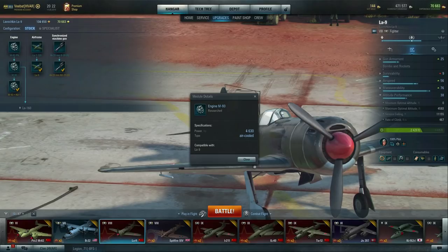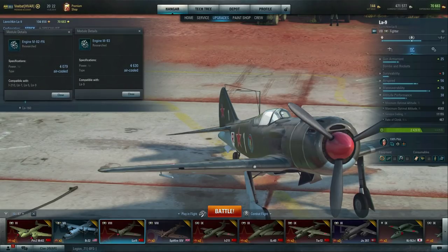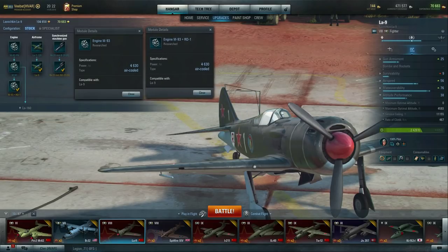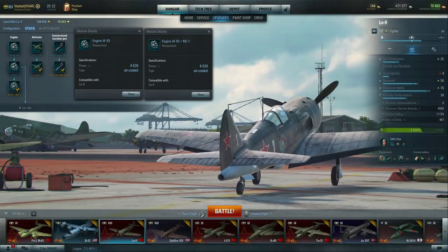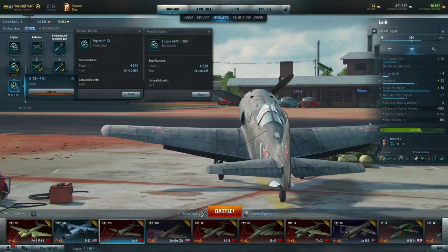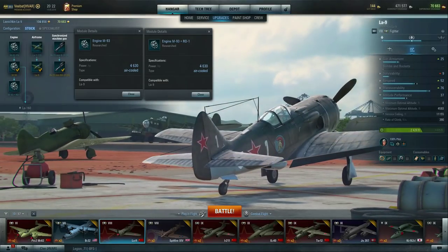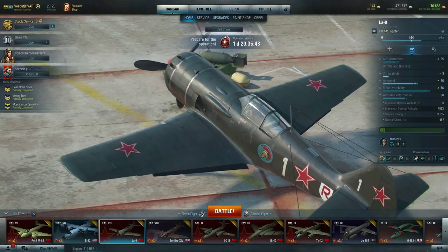Let's take a look at what I was talking about with the engine. The second engine we unlock — which isn't shared with anything, by the way — allows us to get 4,630 horsepower, about a 550 horsepower increase. Then I grab this next engine and I'm like, wait, there's no increase — well, it's because it just says it's plus the RD1, which is what you see mounted down in the tail. Oddly enough, it doesn't affect maneuverability at all, even though you're losing part of your rudder section. When we look at the difference in climb rate: with the M93 we're getting 390 feet per second, but when we throw this on it jumps dramatically to 467 feet per second, which is what allows us to skyrocket straight up and be very effective at coming up underneath people's bellies.